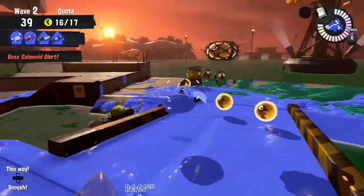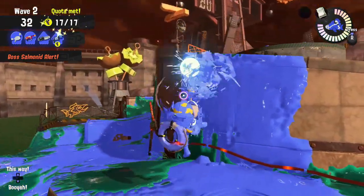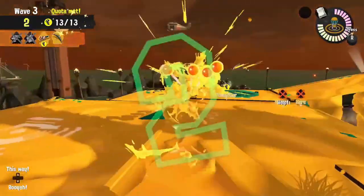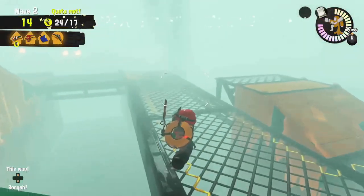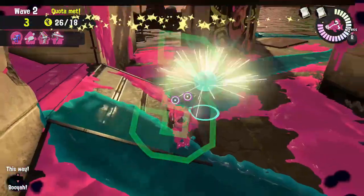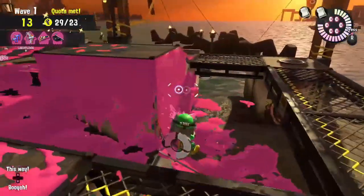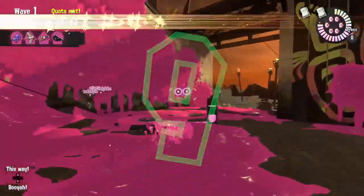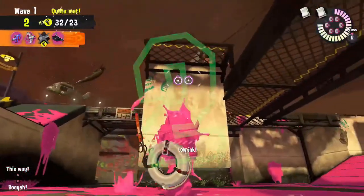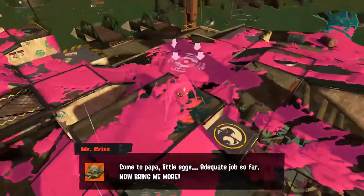During low tides, I usually move to the high tide place once I reach quota. This serves two purposes. One, it lets you play defensively — boss salmonids are less likely to follow you all the way up, meaning there's a high chance for you to stay alive. Most of the time, the only enemies you need to worry about are stinger lasers, who tend to target the furthest player, and Flyfish's Tanta missiles, which are not restricted by range. Two, this also gives you time to paint the high tide place in preparation for the upcoming wave. You never know if that extra ink can save you or your teammates. Of course, if your goal is to get the most eggs and set records, this is not recommended, but for winning and surviving, it really helps.